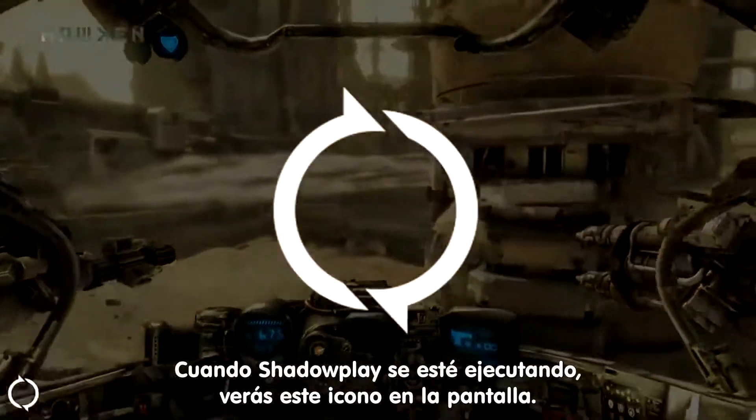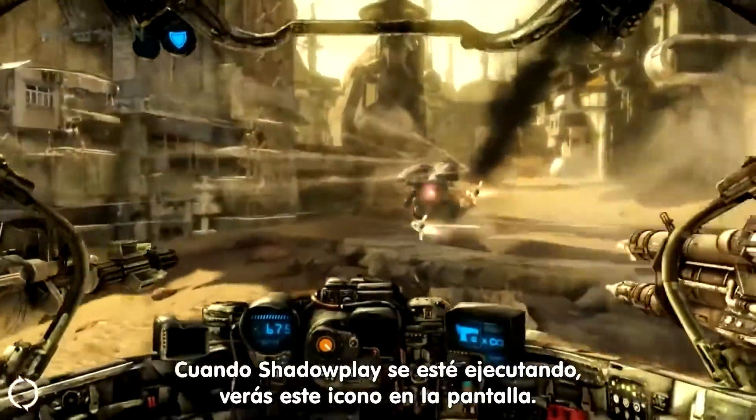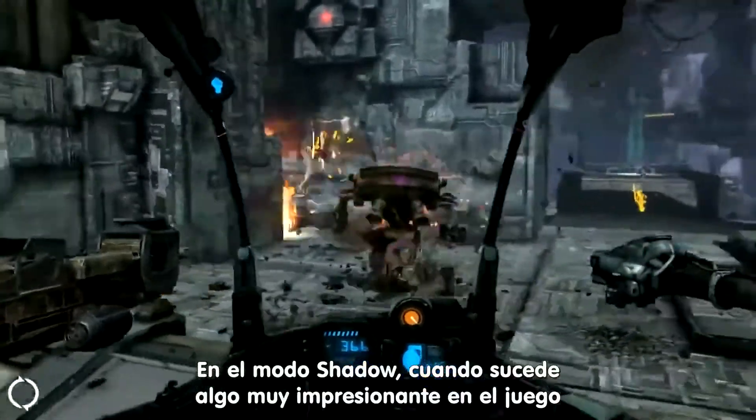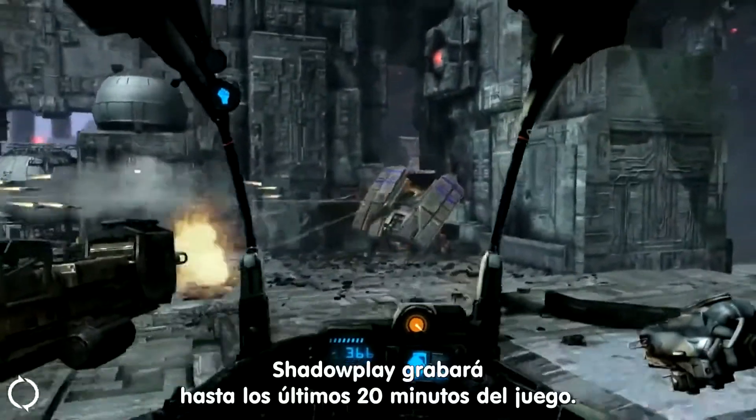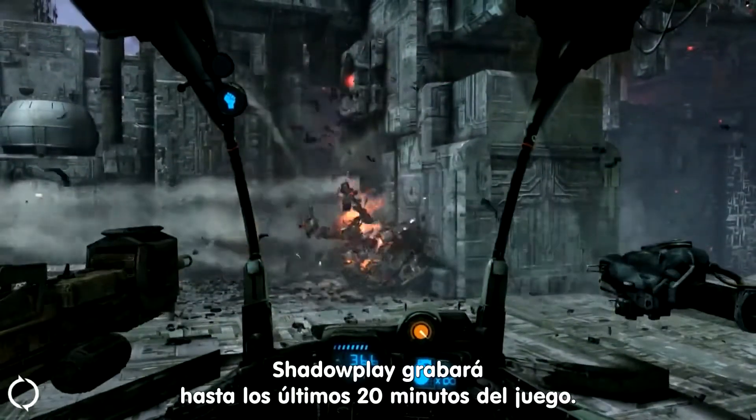When Shadowplay is running, you'll see this icon displayed in the corner of the screen. In Shadow Mode, when something cool happens in the game, capture it by hitting Alt-F10. Shadowplay will capture up to the last 20 minutes of your gameplay.